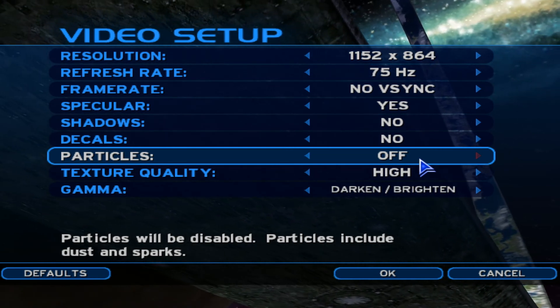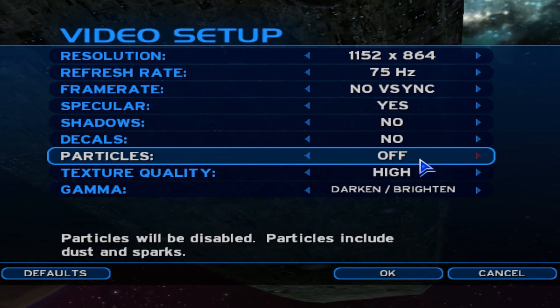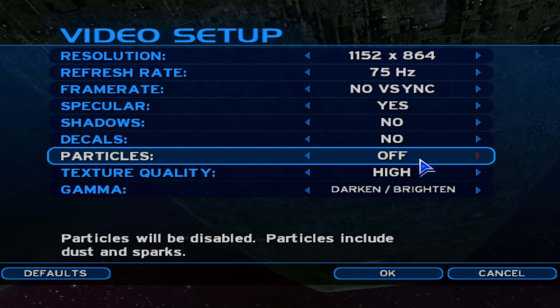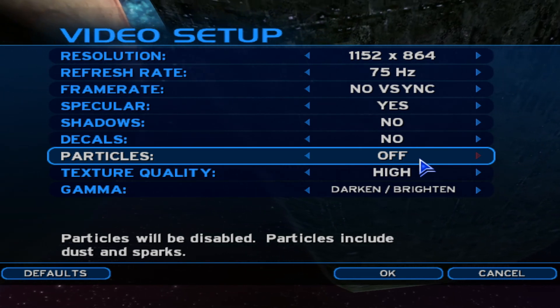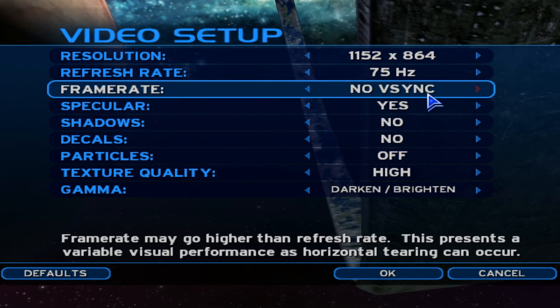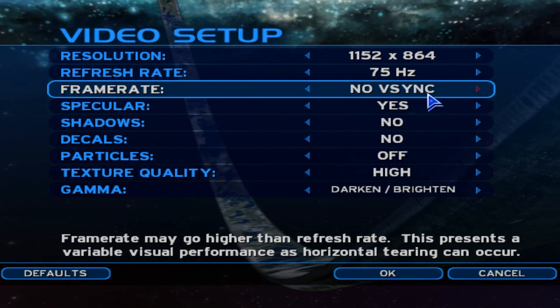I know it's ridiculous to complain about 200 FPS, but you notice it. If you're getting 1,000 and all of a sudden you're getting 200, it's like whoa - you felt that, because it slows your mouse down. And again, that's why you want to run no V-Sync, because the higher the frame rate, the better your mouse is going to respond to the game. The faster you can aim, the faster you shoot, the more kills you can get.